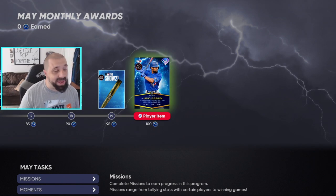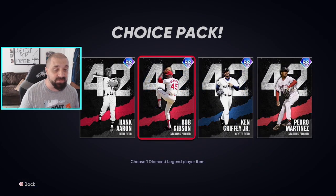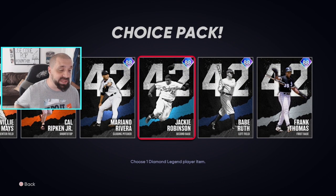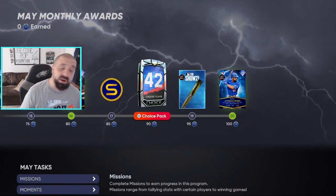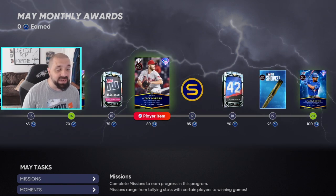Working backwards through the rewards: at 90 tokens you get a choice pack for any 42 series card. If you're like me trying to get the 99 overall Jackie Robinson set done, these cards are really expensive, so this helps lower the cost. Zach Wheeler also stands out — he's a 94 overall and I think he'll be a starter in most rotations.